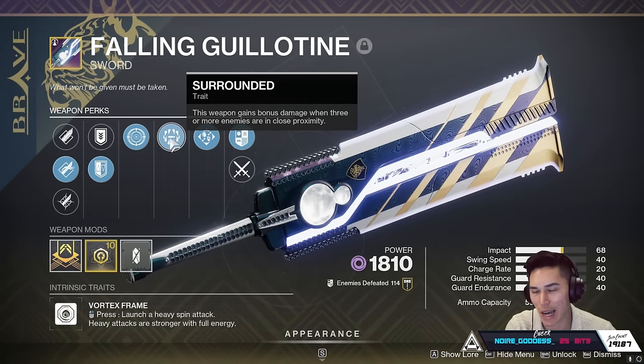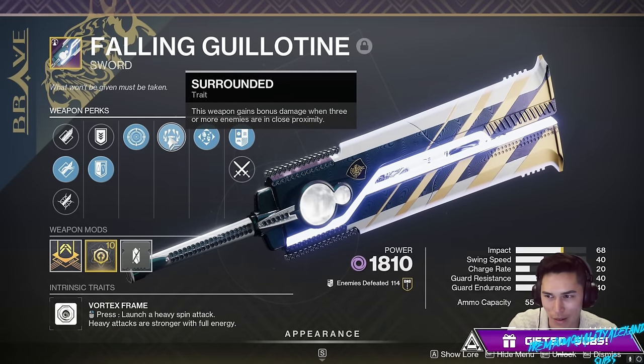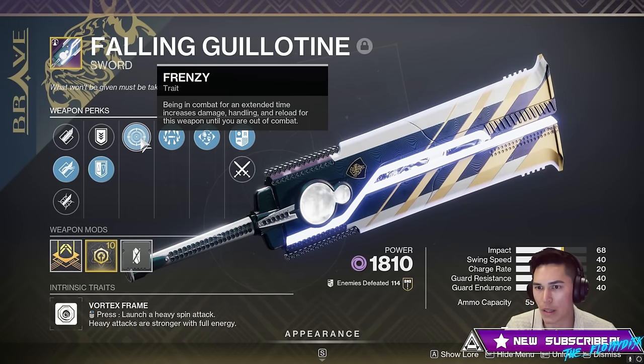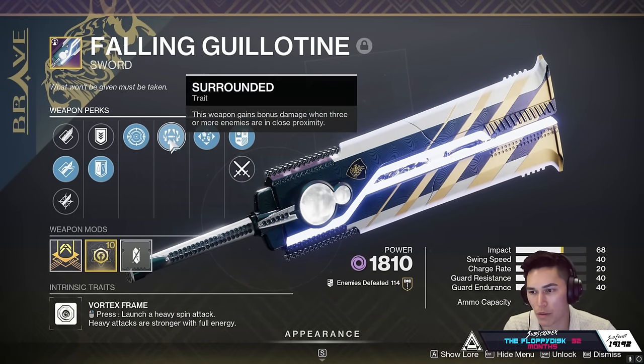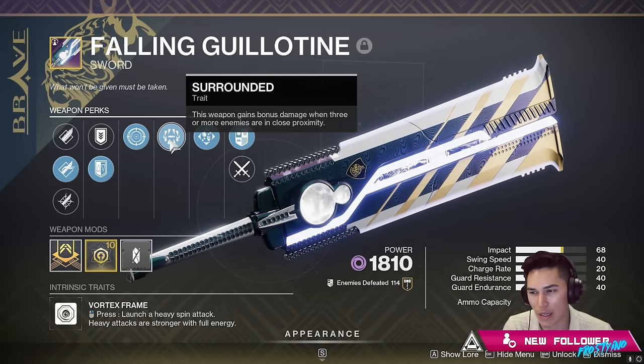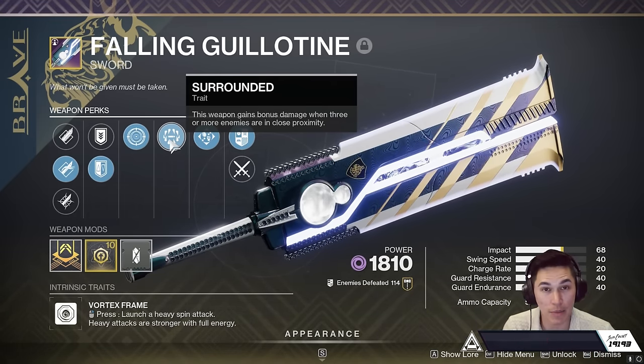In short burst situations, if you can proc both Frenzy and Surrounded together, Fallen Guillotine pretty much matches Bequest and maybe slightly edges it out. But you've got to proc Frenzy — it's already hard enough having to proc Surrounded — and it does only slightly edge it out just a bit.